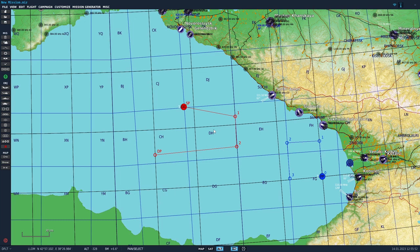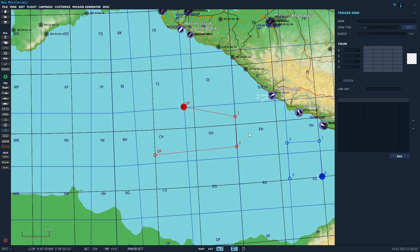So back to the topic: Missile in Zone. What you need to do is put down a trigger zone. We'll call it 'weapon zone.' We've got a square one — click edit and give it a nice yellow colour. So that's the weapon zone. Now anything in this zone will cause an action.